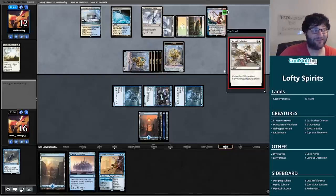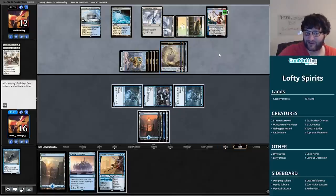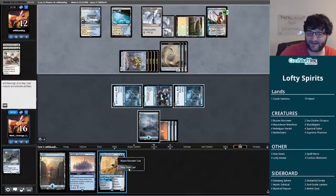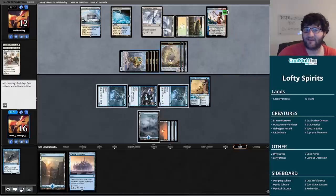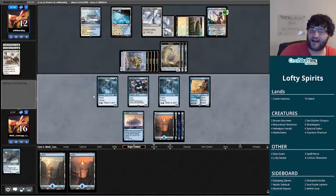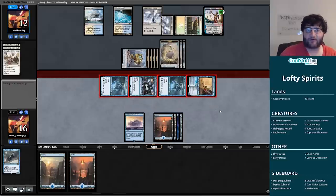They have a lot of servos, so any coat-of-arms effect would make those servos very big very quickly. I like the idea of saving Brazen Borrower. Were I to cast it, I'd get in for seven this turn. I think I like just casting it — bouncing things doesn't matter quite yet. I'd rather put my opponent on a two-turn clock. The excess mana from all these lands isn't going to waste, and this really turns the screws.